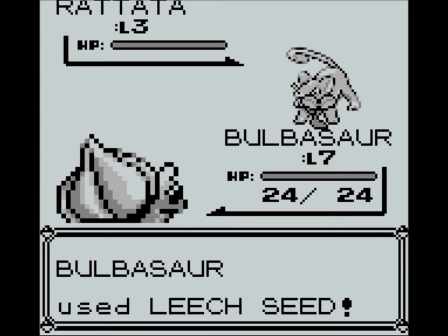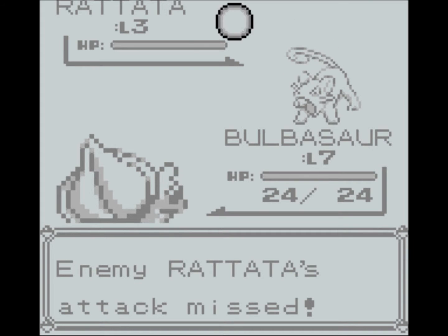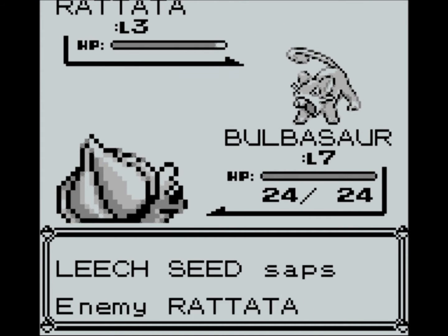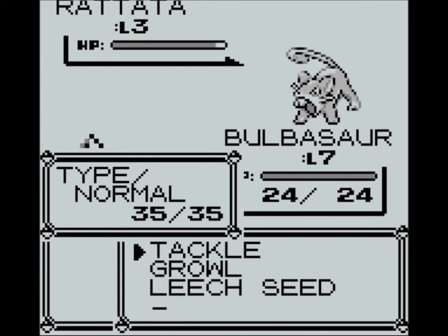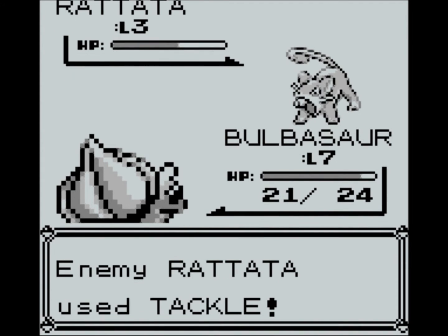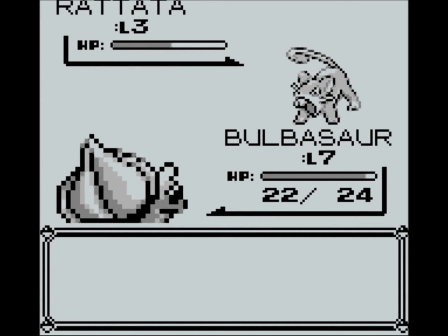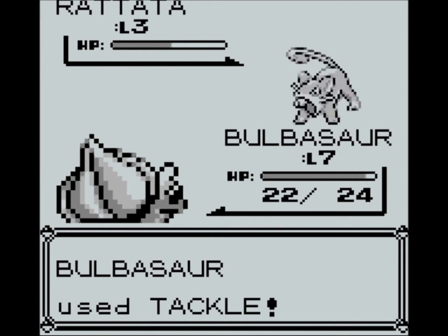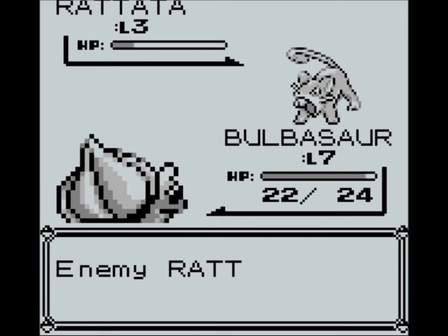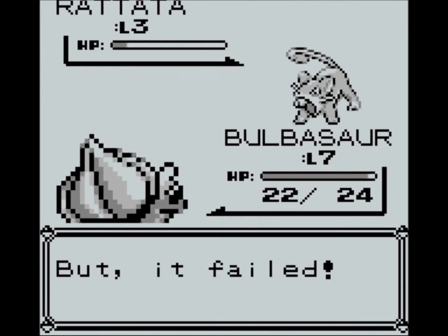When you choose an attack, it has a certain number next to it — you can see 35 out of 35, 40 out of 40, 9 out of 10. That's your PP, or Power Points, and it decides how many times you can use that attack. Once you run out of PP you can't use that attack again. If you run out of PP for all your moves, you'll end up using a Struggle move, but that will also do damage to you. That's not likely to happen here.